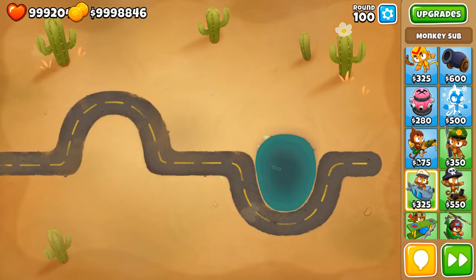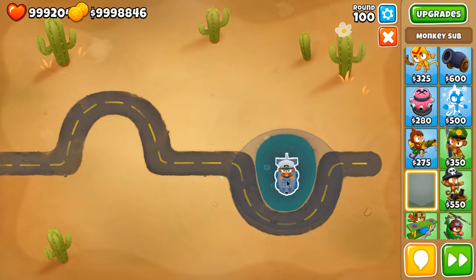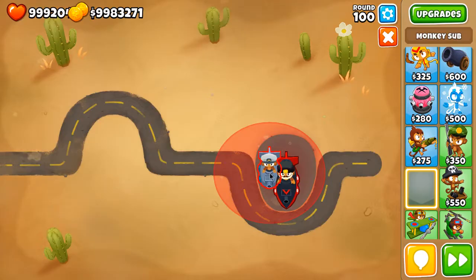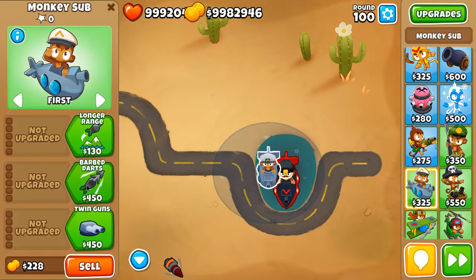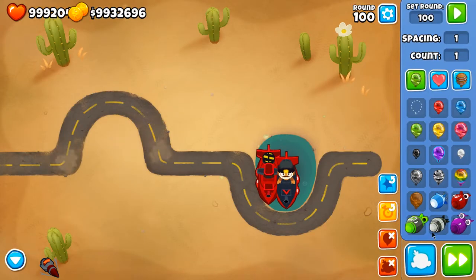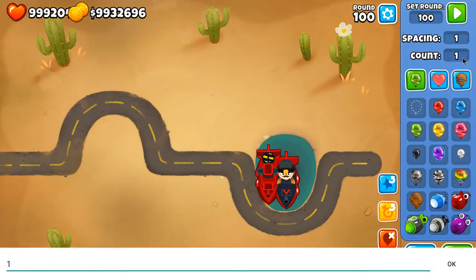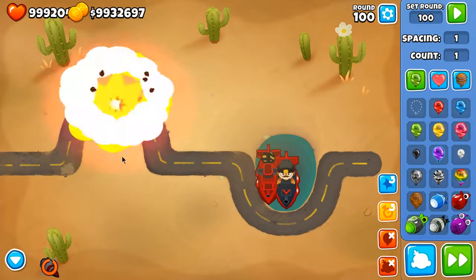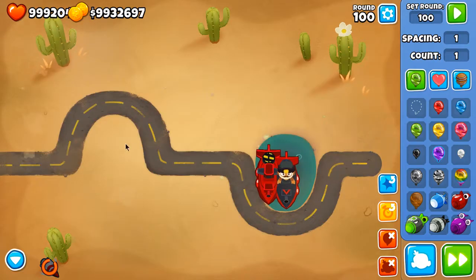You can also pop camo bloons with activated abilities in the middle path — with both the fourth and fifth upgrades. You're going to be able to pop camo bloons in range of the explosion, but the other camo bloons will be unharmed. So if I spawn one bloon and then another and use one ability, with one missile I can only pop the camos that were in the explosion radius.